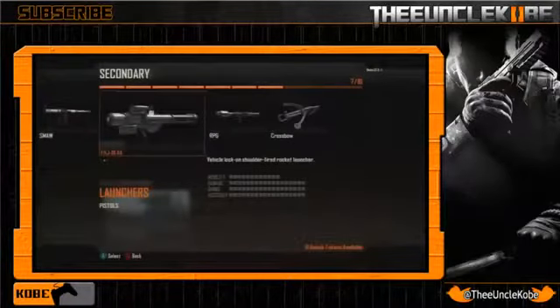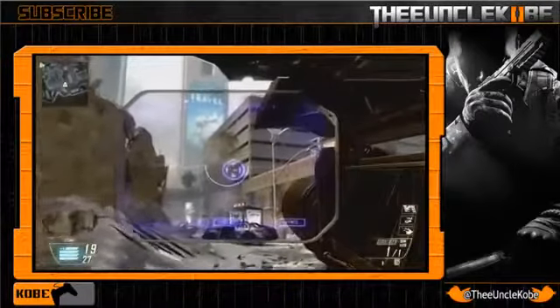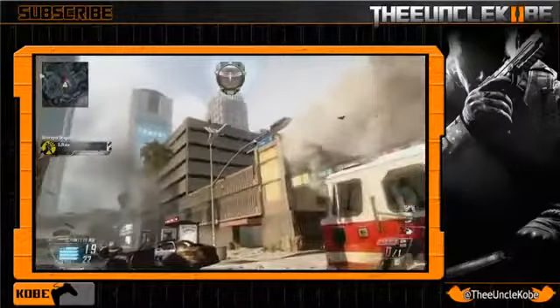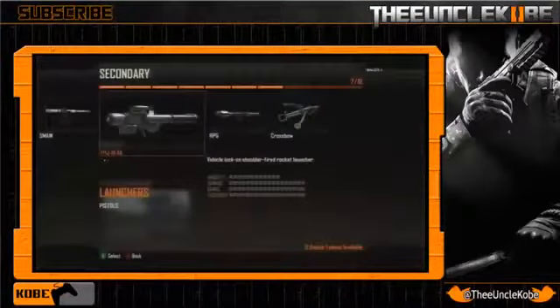Next we got the FHJ-18 AA. I'm not a fan of those long names but I am a fan of this launcher. This was actually the launcher that was shown in the multiplayer reveal trailer, and as you can see it just looks freaking sweet. Just the looks alone make me want to use this thing — that futuristic style of it — it just looks sick.